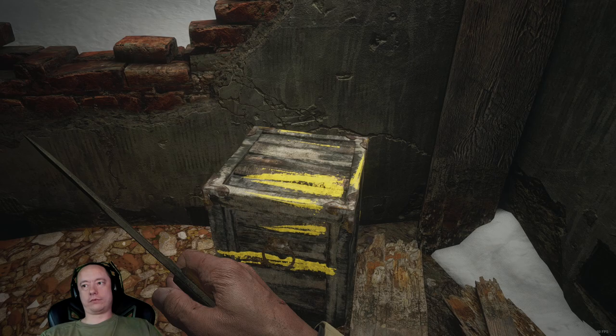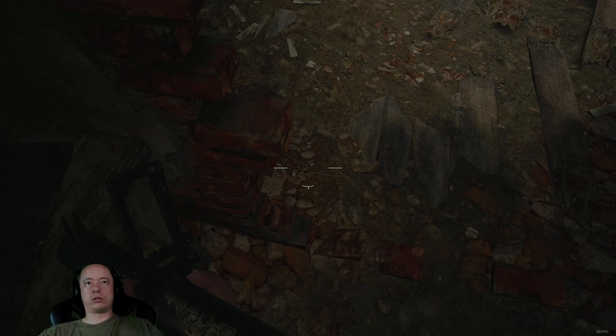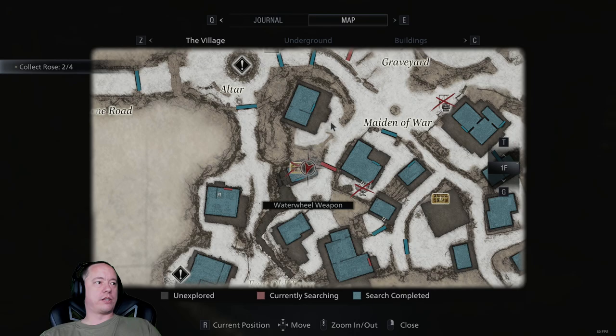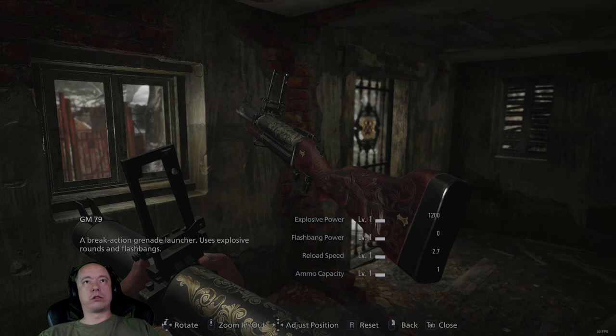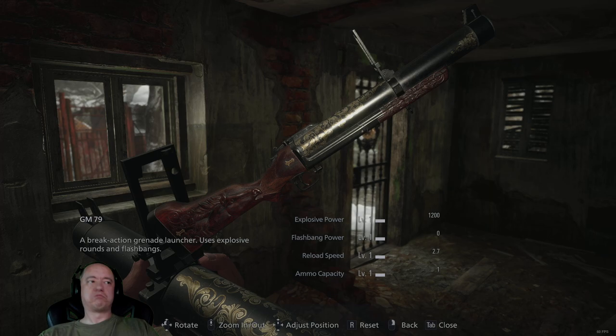I had a feeling the grenade launcher was gonna be in this area somewhere, I really did. I'll take you too — absolutely. Lockpick, there it is. Man, that old lady was hogging herself a grenade launcher all this time. I know, right? It is fancy, it has all the engraving on it and whatnot. Let's have a look. Look at that wood stock — that's cool as hell. 1,200 damage. Damn, that's actually really cool.